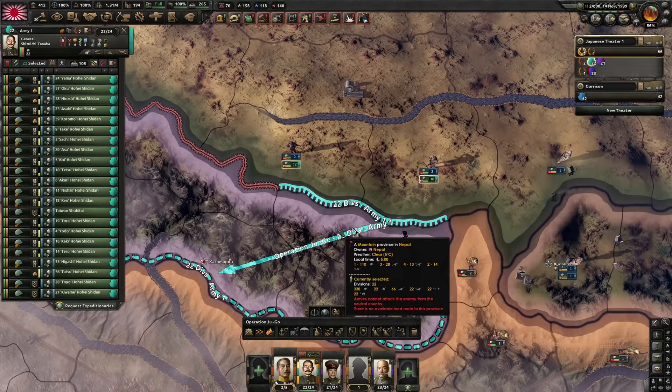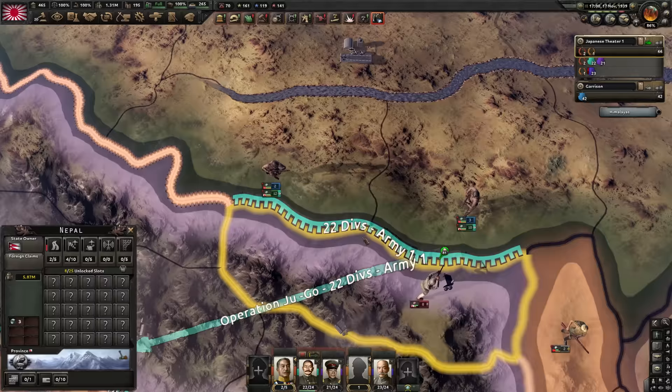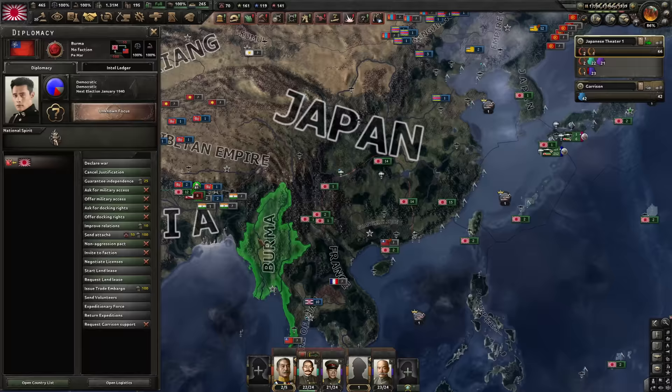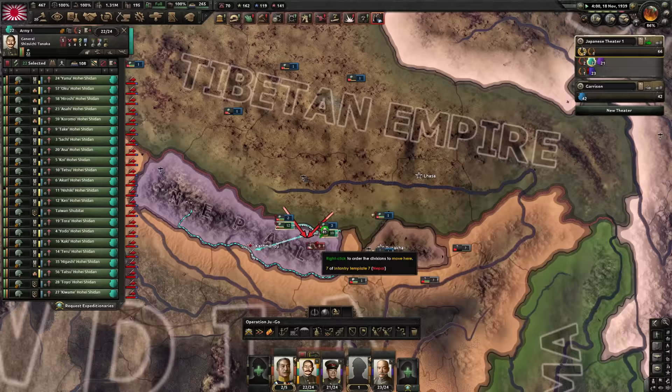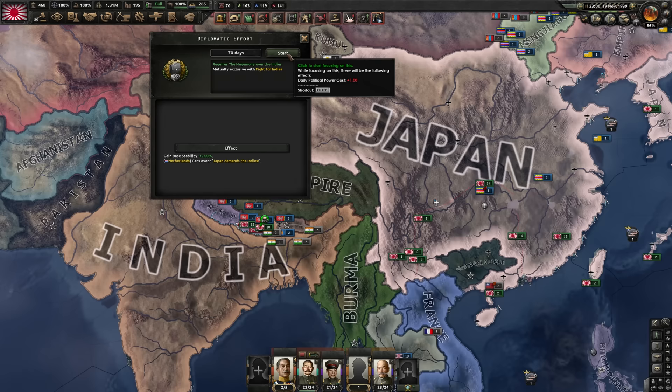I don't know how difficult Nepal will be because they actually have a big army. It looks like it's going to be easy though — they're not doing well. We're going to start justifying war on Burma and then go into India. India has about the same amount of fielded manpower as Nepal, so they're not really a threat right now. To take over the Indies, we're going to try to get it diplomatically. I think it's obviously a better idea to try diplomacy first and then declare if they say no.